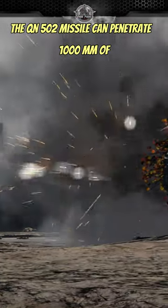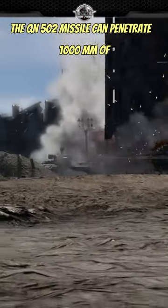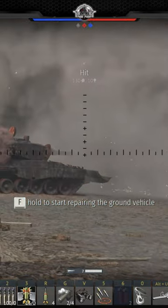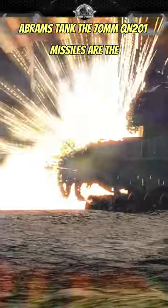The QN-502 missile can penetrate 1000 millimeters of armor and has a top attack mode to penetrate thinner roof armor. That's conceivably enough to kill even an Abrams tank.